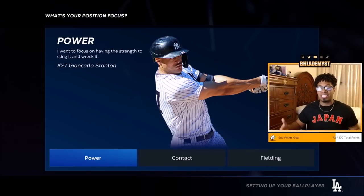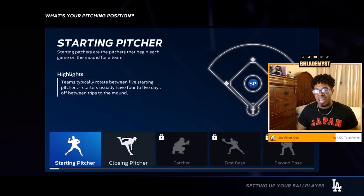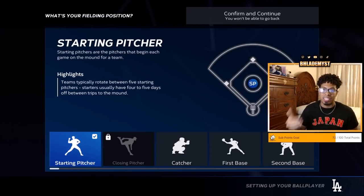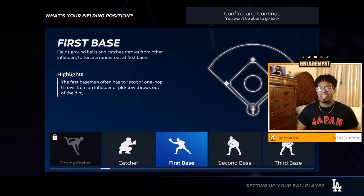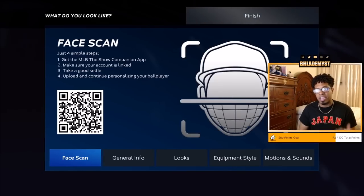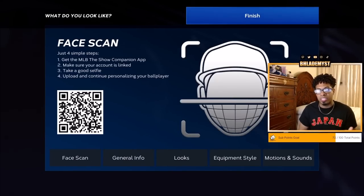I'm going to select the best two archetypes — velocity and contact for a two-way player. You want to make him a starting pitcher so he can also be designated hitter inside Diamond Dynasty whenever he has to pitch. The position you put him at does not matter. I put him at first base because if I want to level up the archetype, first base is the fastest due to the fielding opportunities and put outs it provides.